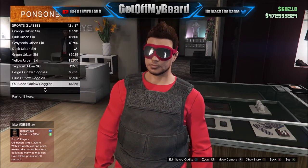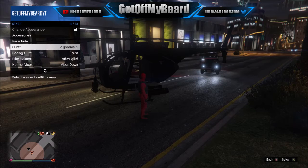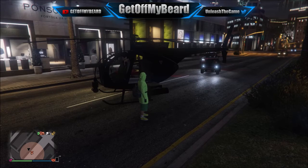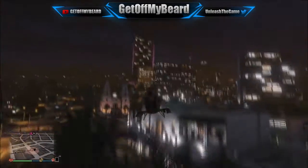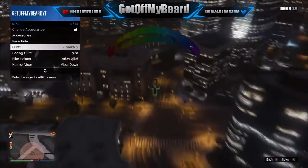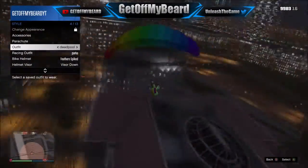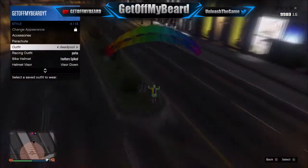Now go ahead and buy the outlaw goggles because they look freaking dope on this outfit. You don't need them yet, but you do need to buy them now. We're going to do the duffel bag ditch — get a character that already has the duffel bag, fly up into the air, jump out, parachute down, and apply that duffel bag. If you want a link to that, it'll be in the description below.